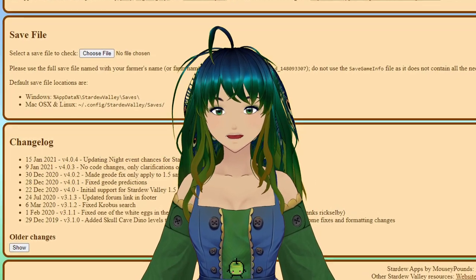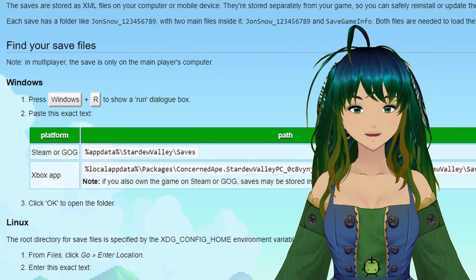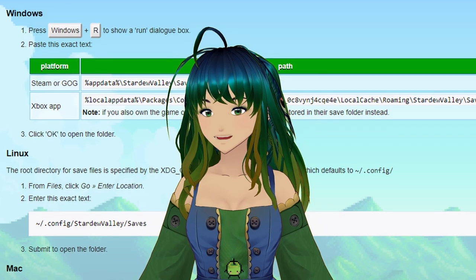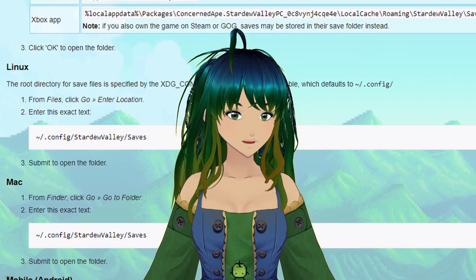To begin, the very first thing you're going to want to do is load your save file. I'll include a shortcut you can put in your file explorer to locate your save files in the description below. If you're on Mac or Linux, I'll include a wiki page with directions on how to find your save files in the description below as well.